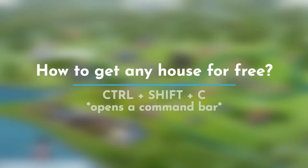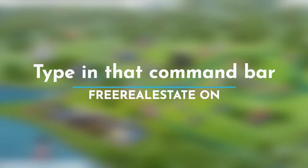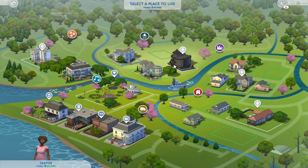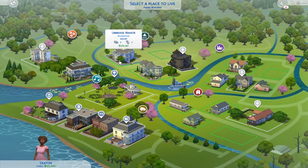Let's say you want to pick an existing house but you can't afford it. All you need to do is hit Ctrl+Shift+C on your keyboard at the same time — the cheat bar should appear — and type in: free real estate on. Once you enter that cheat, all the houses are highlighted in green, which tells us we can afford any house with no money.